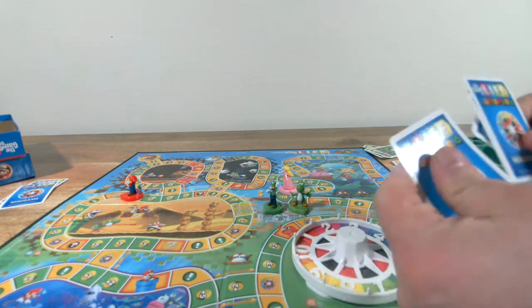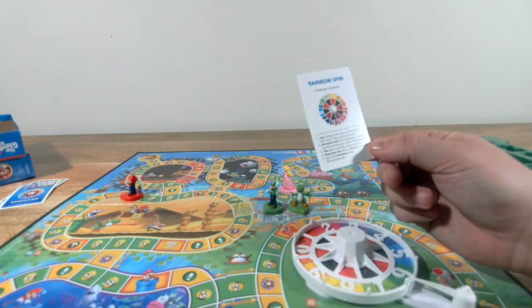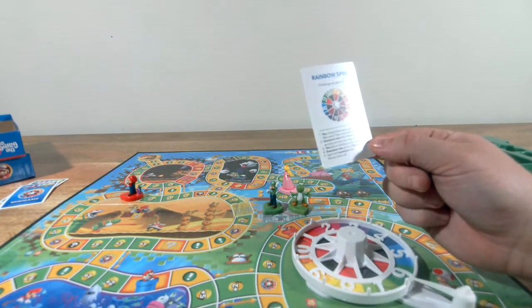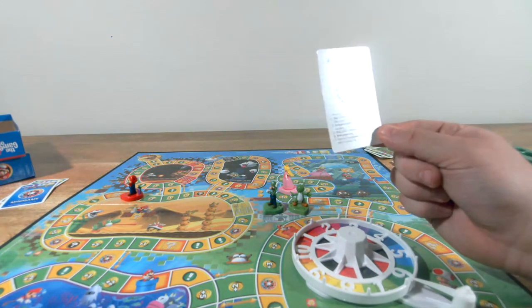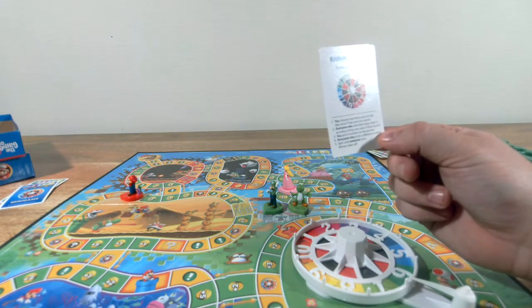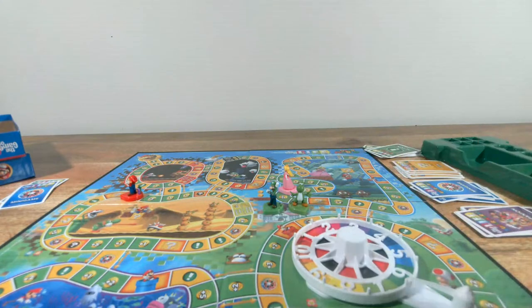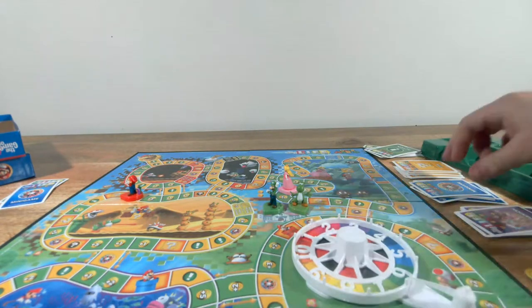Rainbow Spin — challenge all players. You choose how many coins to risk; if no coins, your turn ends. Everyone else risks that many coins or as many as they have. You pick a number on the spinner, everyone else picks a different number, spin until someone wins — winner takes all. I've got nine coins and I'll put all nine up for it. I'll pick seven. You pick a number — eight. If it lands on seven, I get all the coins; if eight, Pirate Penny wins.